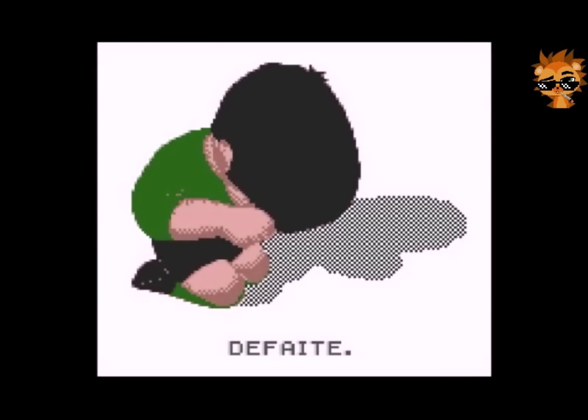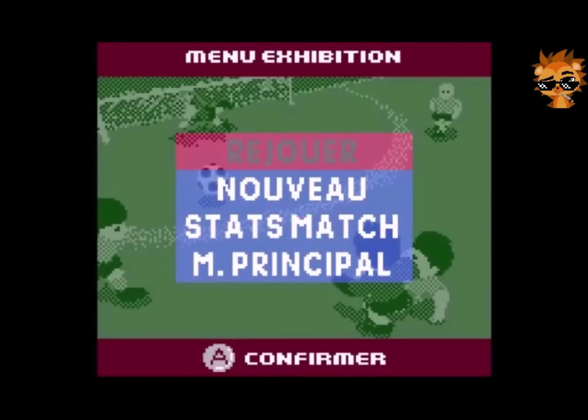Victoire, belle victoire des Mammoths face aux Barbarians sur le score de 6 à 4 ! C'était donc la fin de ce match et aussi le dernier test sur ce jeu. Pocket Soccer sur Nintendo Game Boy Color — un très bon jeu de football, assez sympa, assez simple, pas trop mal à tester. J'espère que ça vous a plu, n'oubliez pas le pouce bleu et l'abonnement. Salut, rendez-vous pour le prochain test !